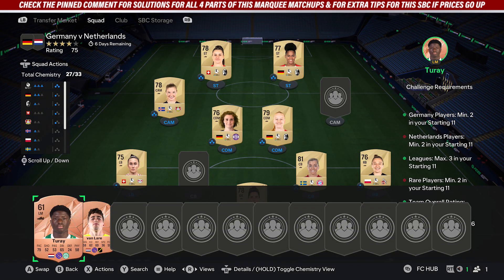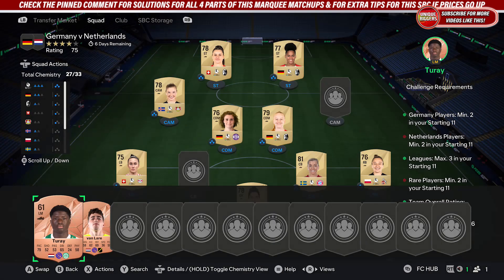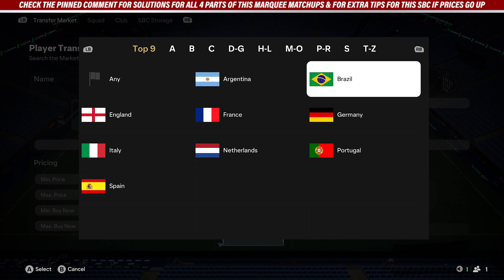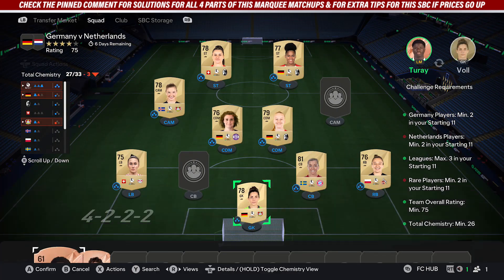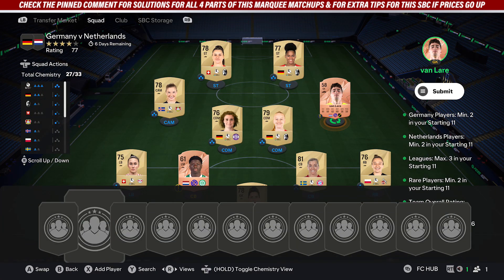Once you've done that, all you want to do is pick up any two rare bronze cards from the Netherlands. I recommend copying these two cards — just set bronze rare, Netherlands, and the price is about 200 coins. Pick up any two cards and place them anywhere in the team — it doesn't matter where they go — and once they're in, it'll be completed.